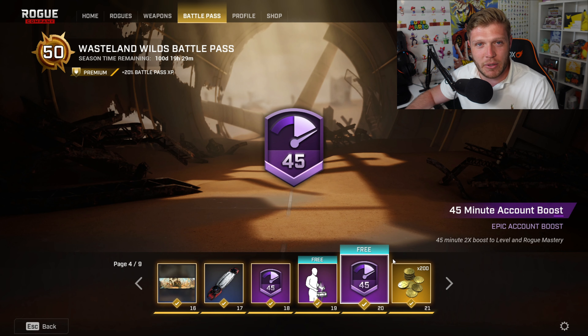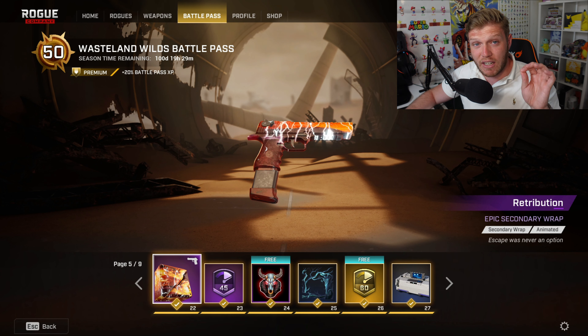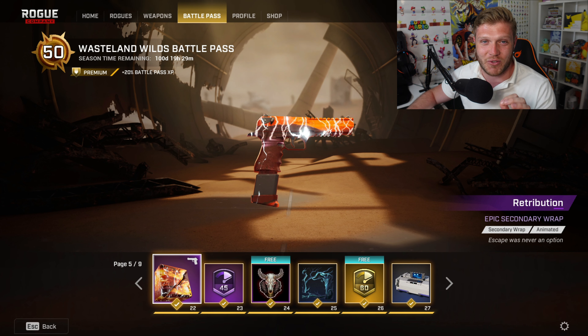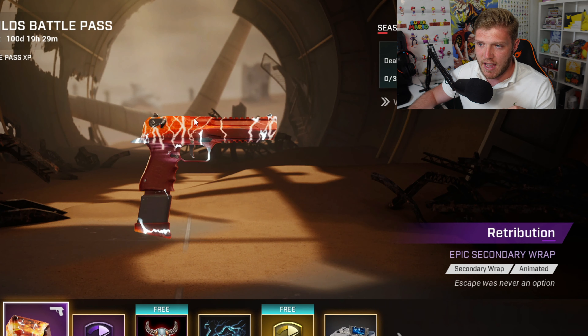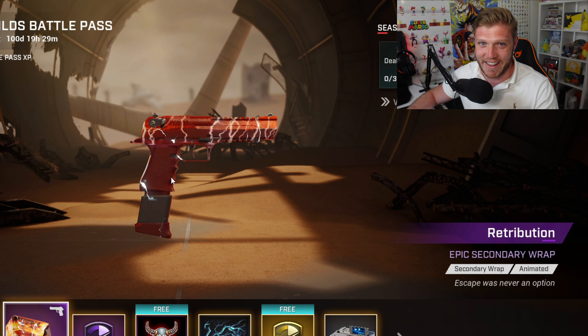We've got another account boost, and then next up we have another lot of 200 Robux — so that's 400 Robux you're going to get back. Then we've got the Retribution wrap for the pistol, and doesn't that just look so sick? I absolutely love this wrap. My favorite part is you can see the orange gets darker and then pulsates brighter as it goes on. This is definitely going to be a fan favorite.